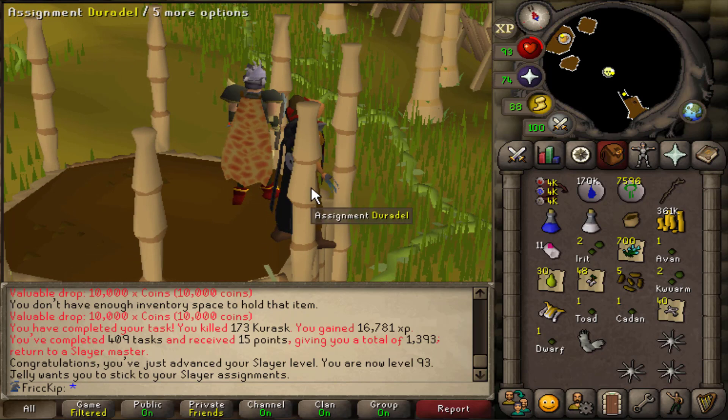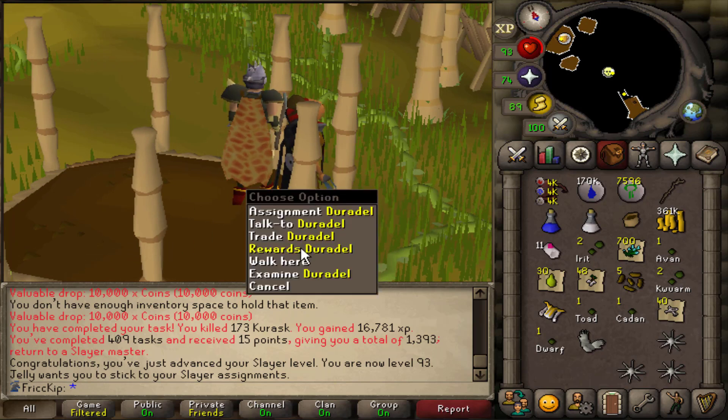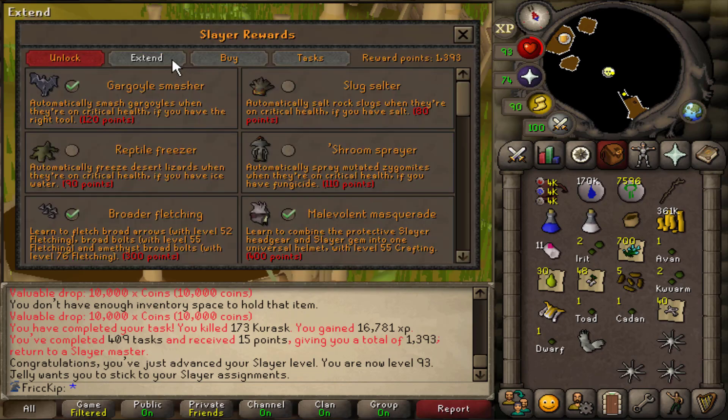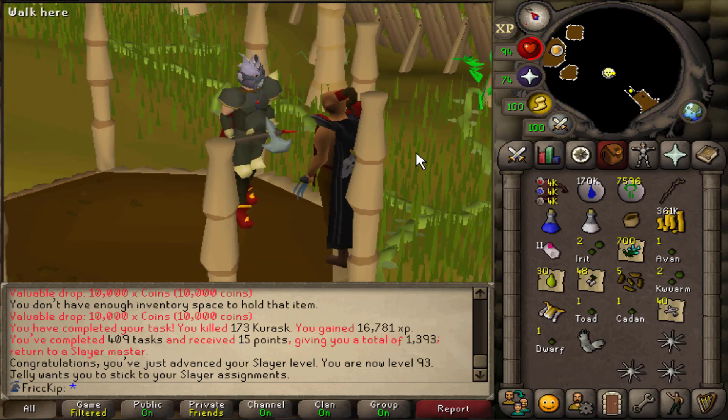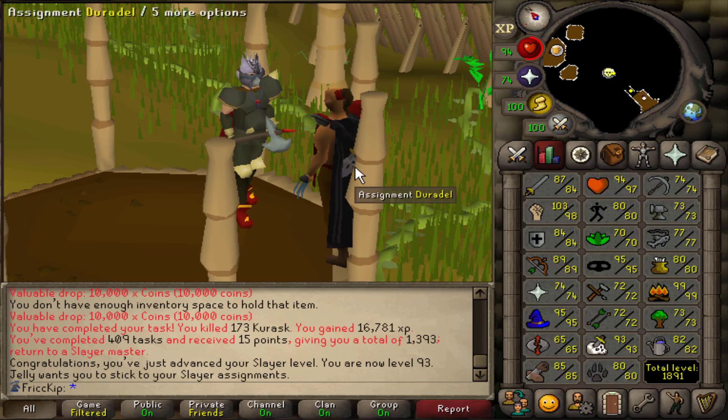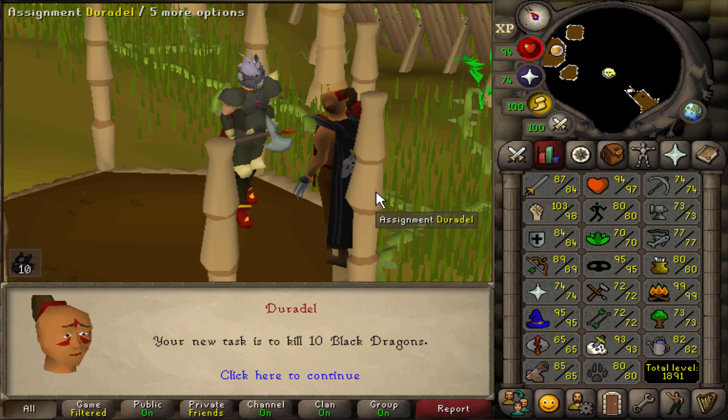Now that we can get a Smoke Devil task, there's a chance to get the Occult Necklace, which would be a huge upgrade for magic. But first, is there an extension for Smoke Devils? Apparently there is no extension. But the first task since getting 93 Slayer — I guess free Slayer points.